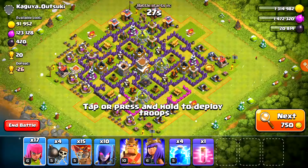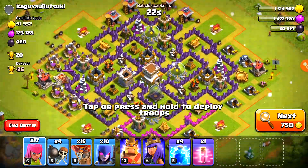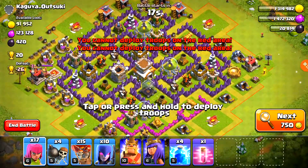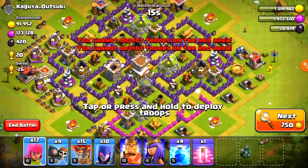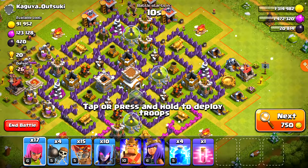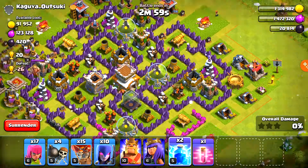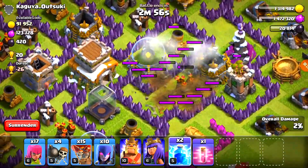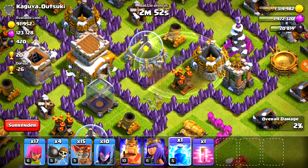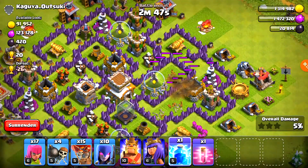This one seems like a logical one. We'll attack from the top up here, take out one air defense, and we're actually clear for it. The air sweeper is pointing down toward where our troops are, so this is actually a good one. Drop two spells here - see how much damage that does. We actually were able to take out the mortar too.